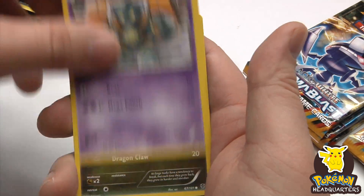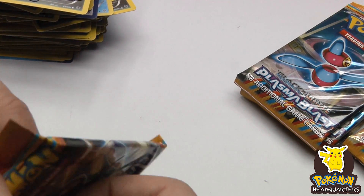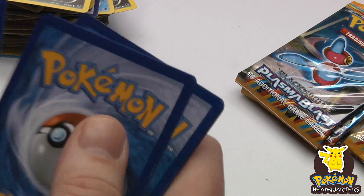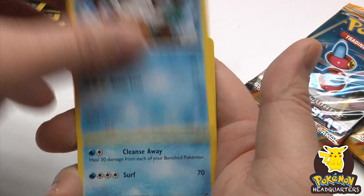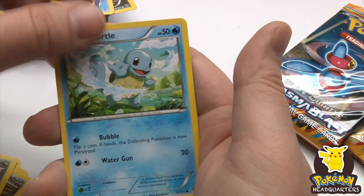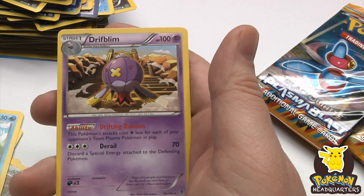Squirtle, Xatu reverse holo rare, and Azelf as a rare. Working our way down — only five or six packs left. Hopefully we can finish with a bang. G-Scope reverse holo or holographic rare — they look cool and Drifblim is a rare.